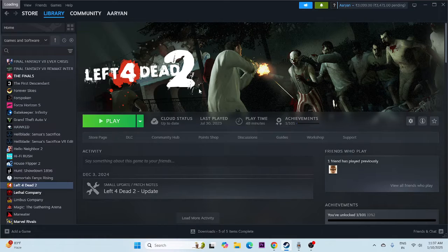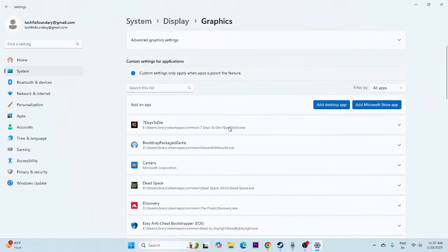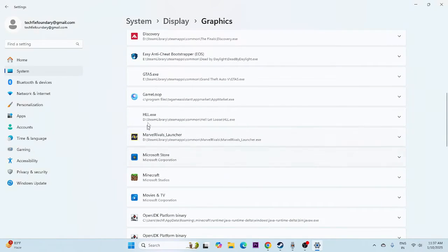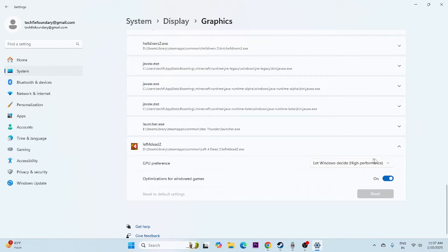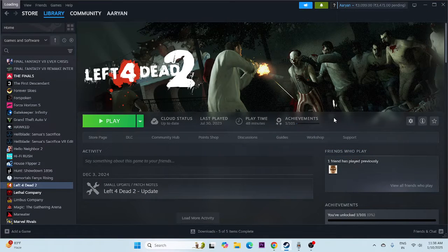Next, we need to run the game on the dedicated graphics card. Search for Graphics Settings, click on it, and click Add Desktop App. Navigate to This PC, go to the game's installation folder through Steam Library, steamapps, Common, Left 4 Dead 2, select the application, and add it. Once added, scroll down to find Left 4 Dead 2, click on it, and change the GPU preference from 'Let Windows decide' to High Performance. Close and try launching the game.